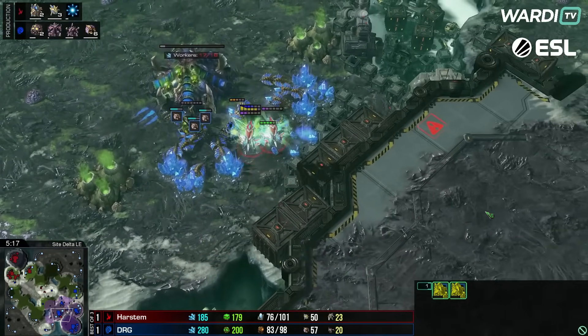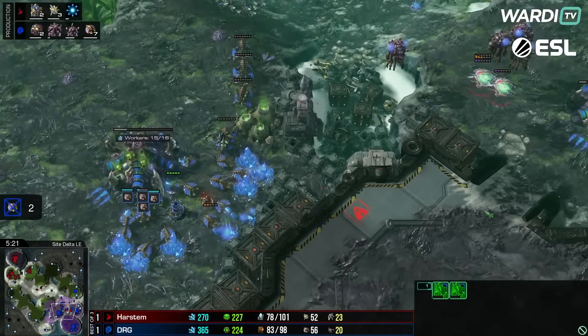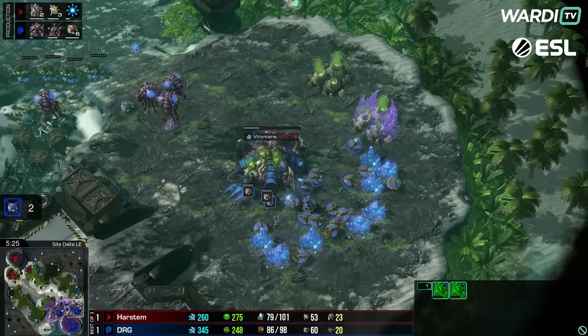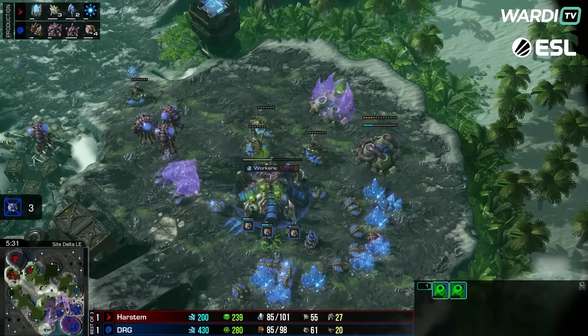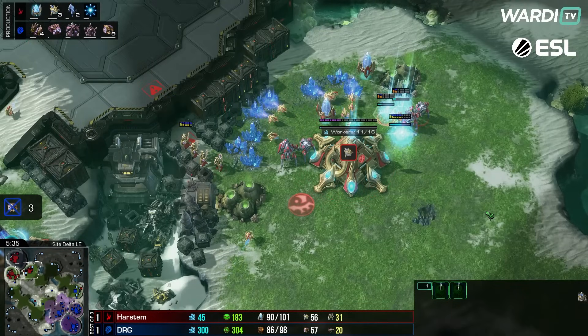Blink is coming up with a couple of gates going through — that's Harstem's follow-up. Let's see what he can do with these oracles. He was pretty good with them last game and got himself into a good position early. The first ball of fire, the oracles take some hits, and they get themselves a third kill. The queens have to run after the oracles over to that right-hand side. Blink and a couple of stalkers are all coming through along with the Lair and a few drones.